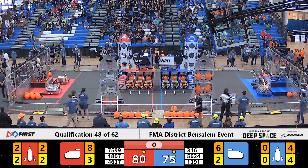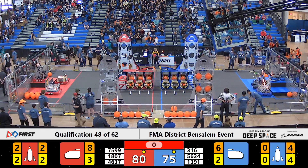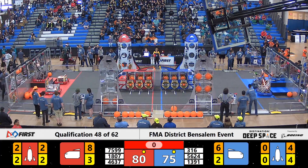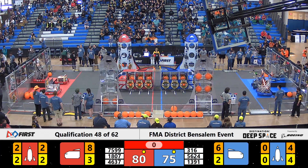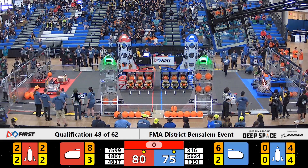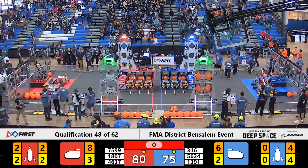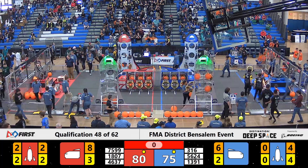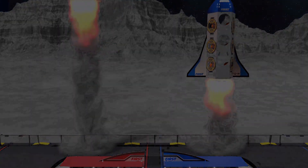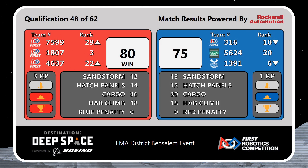We have your scores from that last match on the screen in just a moment. Scores for match number 48 — Red Alliance takes the victory by a mere five-point win, 80-75. However, our Blue Alliance still earning one ranking point that match from the Hab Climb bonus.